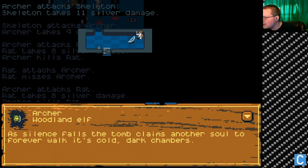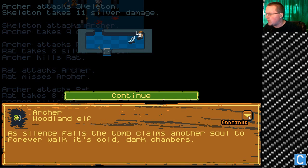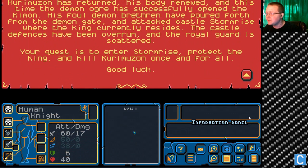Why is there always a skeleton? As silence falls, the tomb claims another soul forever — to walk its cold dark chambers. Okay, sorry, I missed that. That was kind of weird. So does this just throw us into another quest? Because that's where this appears.